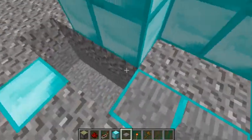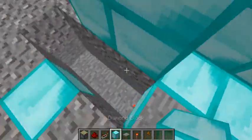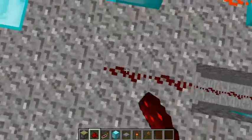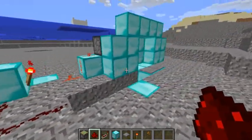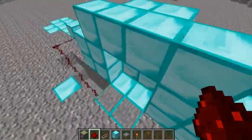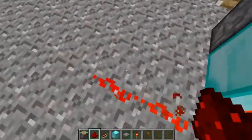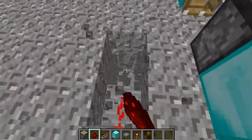That doesn't do anything right now, but once you hook up the Redstone it should open the doors. So then hook it into that block, and then hook it right there. Put it underground so you don't see it.